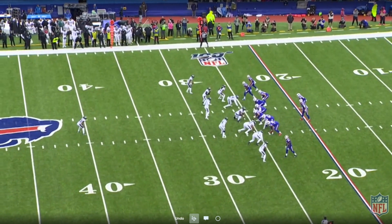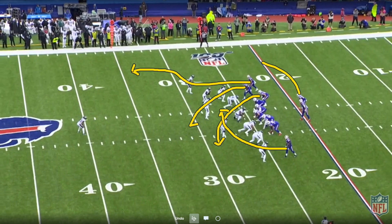They run their mesh wheel concept. Croft is going to be running a shallow crossing route. John Brown, who's solo to the bottom of the screen, is running the crossing route as well — that's the mesh concept. Duke Williams is running a hunt route to the middle of the field. Cole Beasley is running a takeoff route to lift the coverage, and Devin Singletary is running a swing route up towards the sideline.